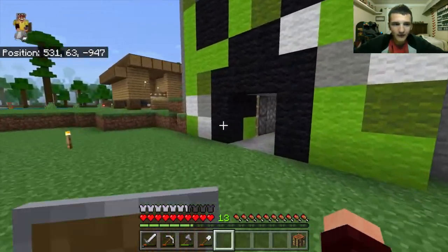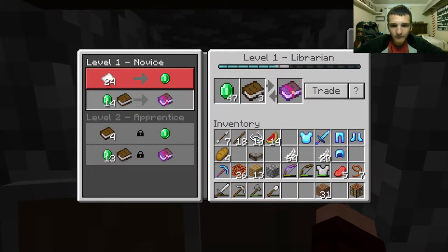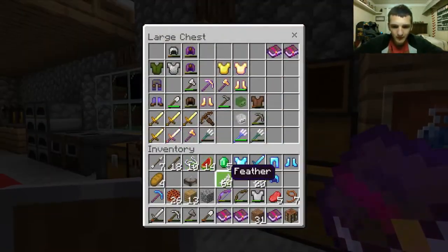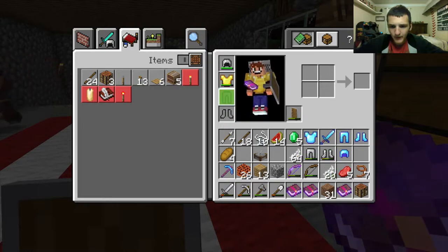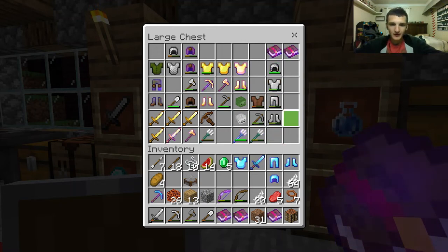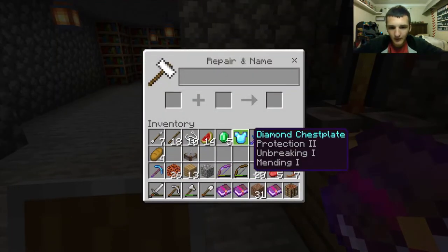Now time to go get the mending book. I'm trapping you in there, if you don't mind. Now I got three mending books — finally! Now I can add this to my armor. Put away all this armor. I got to put those feathers back. Oh wait, I do have an axe — a bare axe. Got mending on that one.